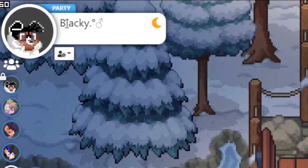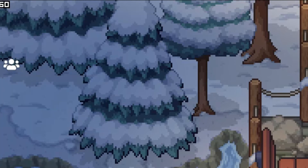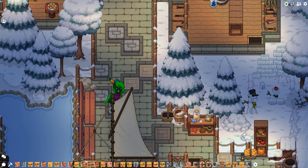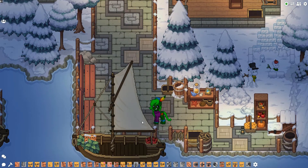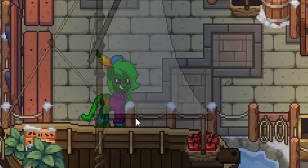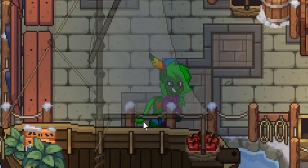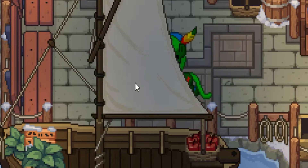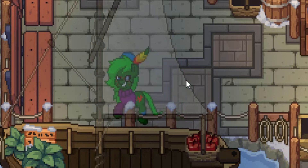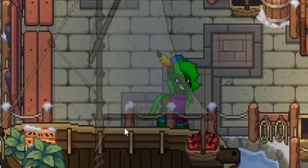We have this character here, Blackie, and this little symbol is the party leader — they presumably own the map. I'm going to hide the party list and go over the map. First off, this is the entrance, where you appear when you first get off the docks. One of my immediate critiques is that this wall seems to be blocking the entrance a little bit — you should have removed at least this part of the wall.